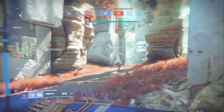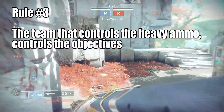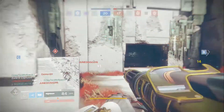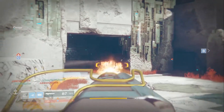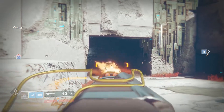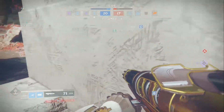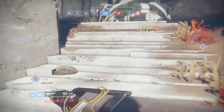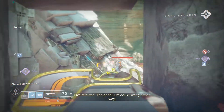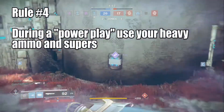Now I'm going to talk about the best strategies for winning control. In short, you want to control the heavy ammo. If your team has rocket launchers and they don't, you get to capture the points. So the better job your team does picking up the heavy ammo, the more guaranteed you'll have an easier match. Always go for the heavy ammo — save your supers for the heavy ammo. And speaking of supers, there is a time when you just want to spend them for the sake of getting kills. Anytime you get a power play and you've got your super, that's the time to use it. You want to secure kills when you have the power play going.